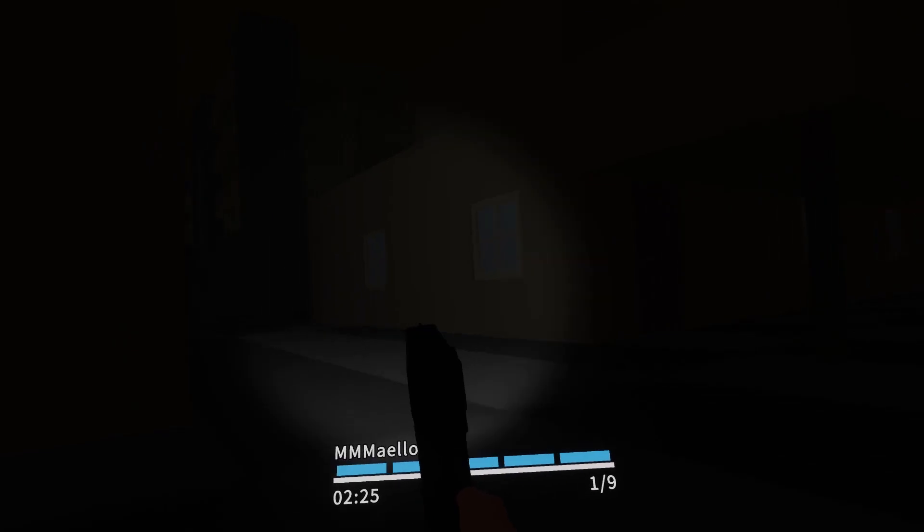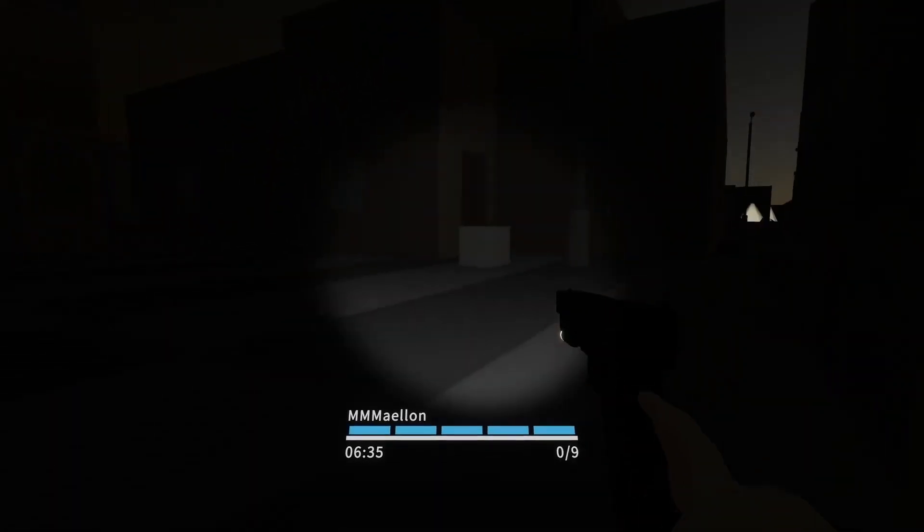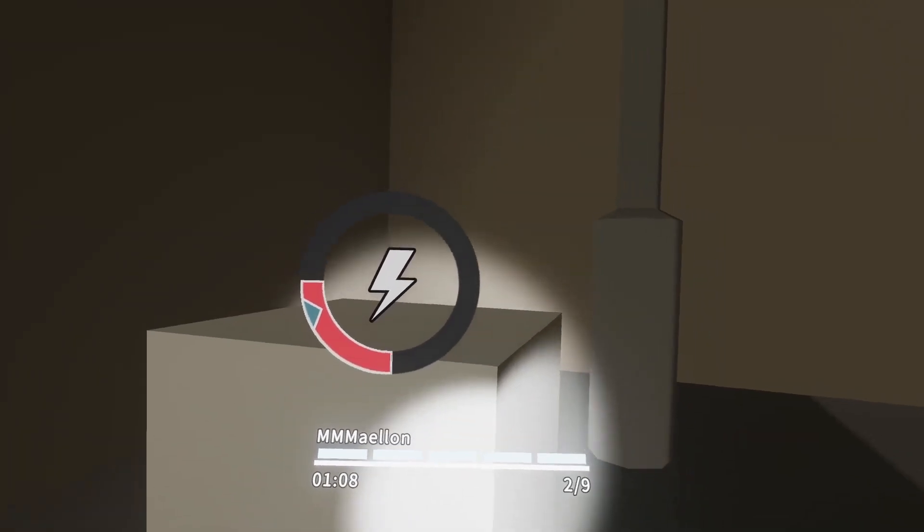As a human your main objective is to wander around the map in complete darkness looking for generator boxes. Light hurts the monsters, so humans win if they can activate all the generators before time is up. However, the locations of the generators are randomized every round, which means you'll have to search every dark and scary corner of the map.